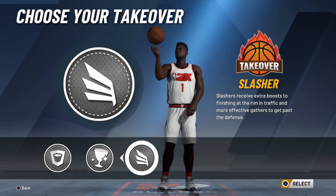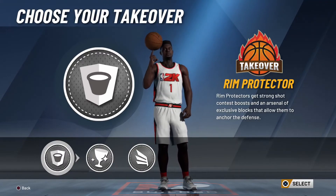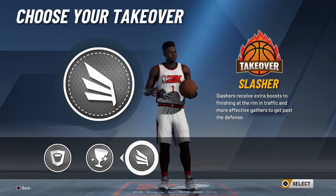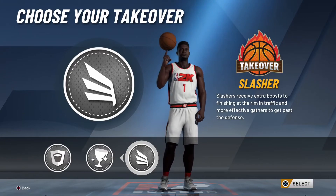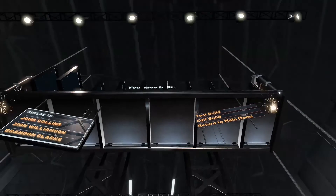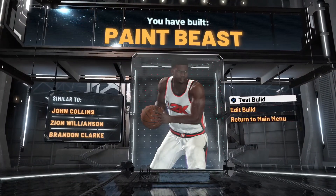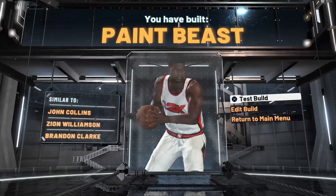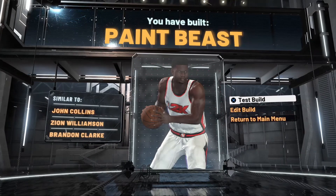Now for the takeover — all of these are viable options — but come on. Rim protector is cool, and yes, Zion is a great rim protector and a great glass cleaner. But if you're making the Zion build, your takeover has to be slasher. It just does not make sense to do anything other than slasher. You want to be dunking people — that's what Zion is known for. So, we're going with slasher. We have built a paint beast similar to none other than Zion Williamson. If you like the video, drop a like, subscribe if you're new, and drop your requests in the comments. Y'all be easy.